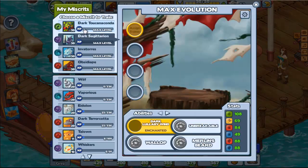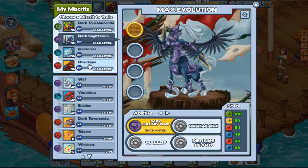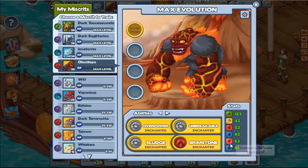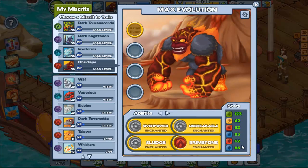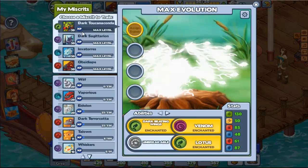After thinking about it for a while, even though this Miskr does have a lot of defense already, I was thinking of giving it to Obsidda Ape, because he has more physical defense and elemental defense — even though Invortress does have slightly more. Actually, maybe 'more' is the wrong word, because he has less elemental defense — actually, he has more elemental defense than this guy.